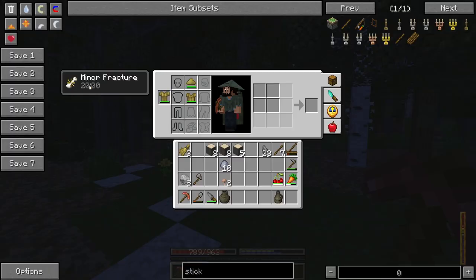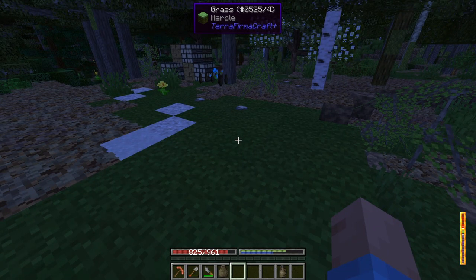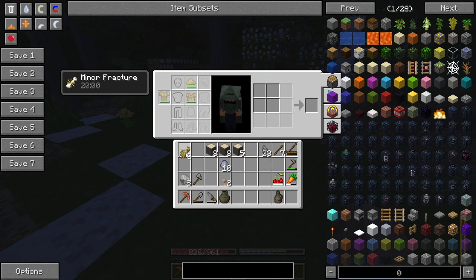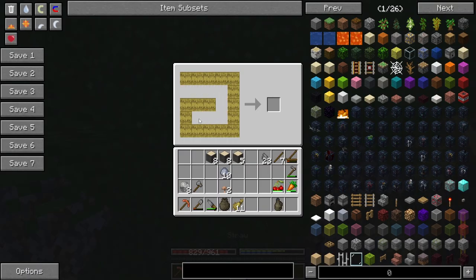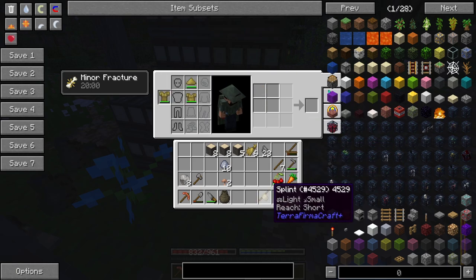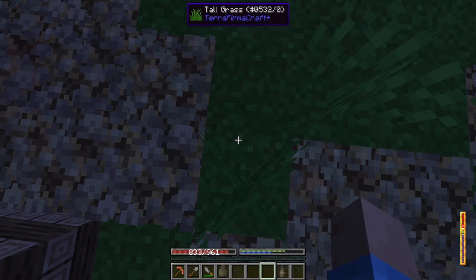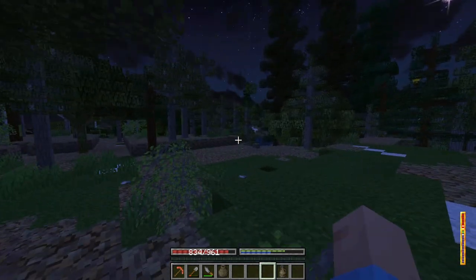Why do I have mining fatigue? Oh, my minor fracture. I remember how to do this — I have a minor fracture because I fell on the way home. I think we need to make a splint. We need a bit more straw, and then we turn this into cordage, mix this with a stick and we get a splint. And I think we're healing ourselves. There we go — now it's going away and I can move normal again.